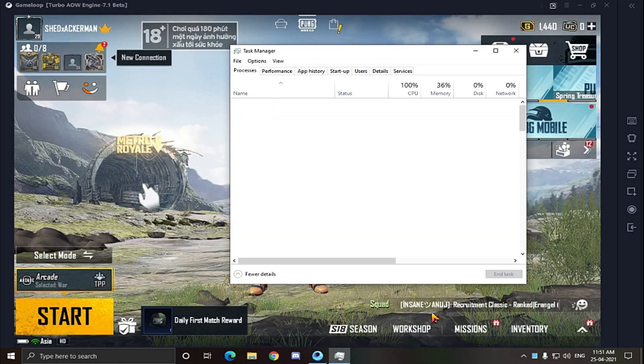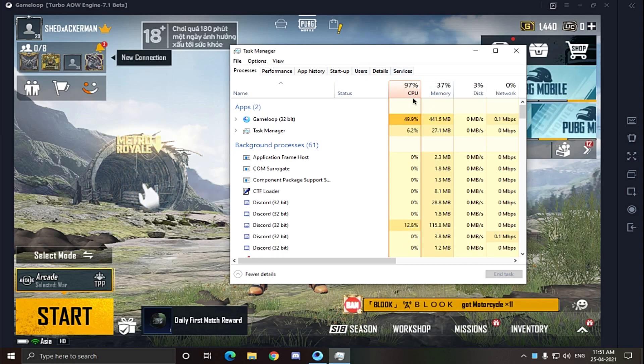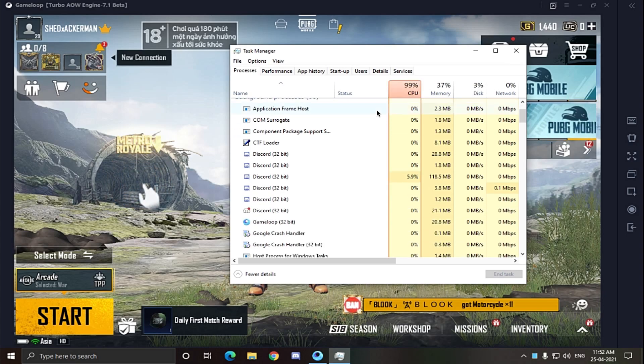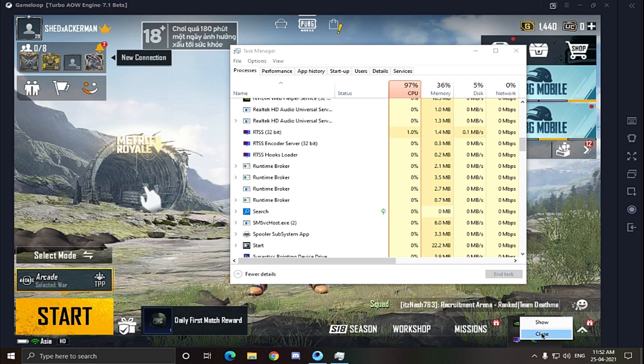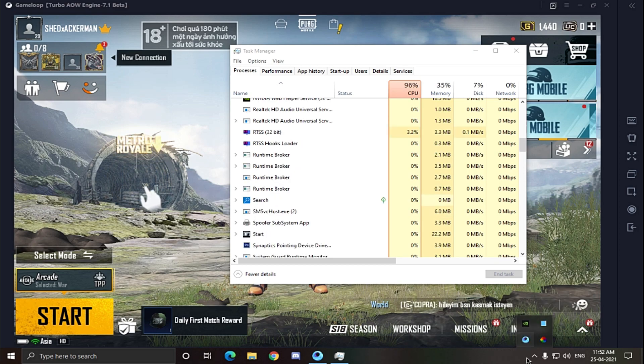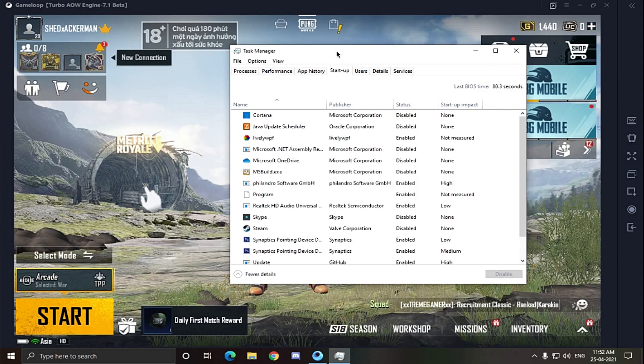As you can see, my CPU usage tends to get high while playing PUBG Mobile. To fix it, first disable all the background applications which you are not currently using. Then disable all the startup applications which you don't tend to use.